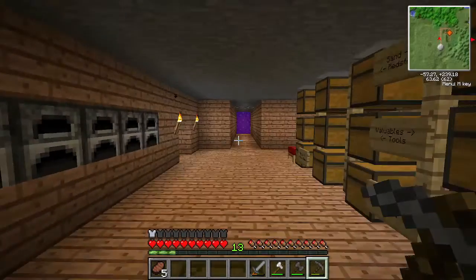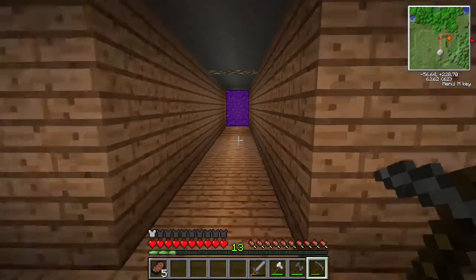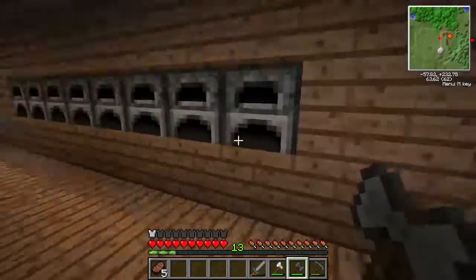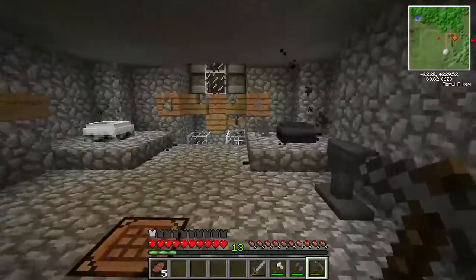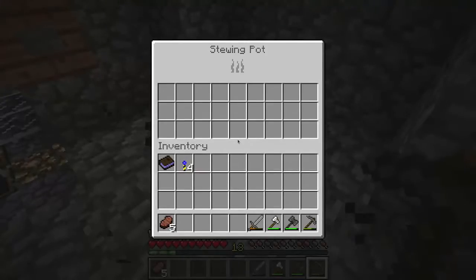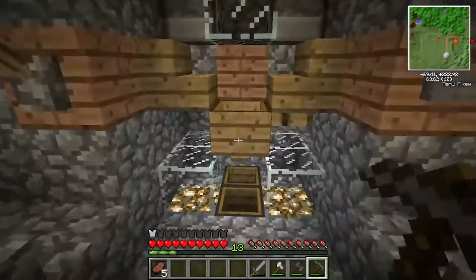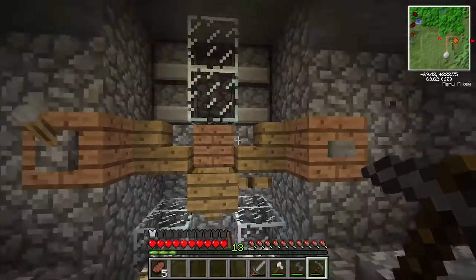Up here are a bunch of furnaces. In Minecraft 1.2.5 the nether portals make a constantly annoying sound, so I put the nether portal way down this hall so I don't have to listen to it when I'm in my storage room. Over here is a bunch of Better Than Wolves stuff — the stewing pot where you can tan leather, the cauldron, and a switch to change it between stoked and non-stoked.